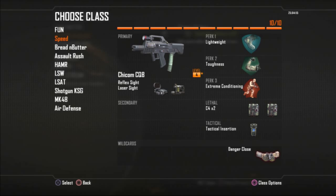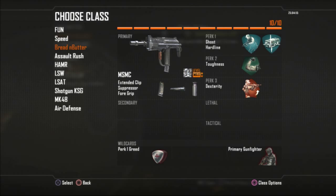The next class is a pure speed class. A lot of times you need a class for specific scenarios, and this is for when they're camping in their spawn and I need to get over there quickly, or for objective game modes to get to a spot faster. I just run around with C4 and have Tactical Insertion if I need to get into an area where I want to do work.